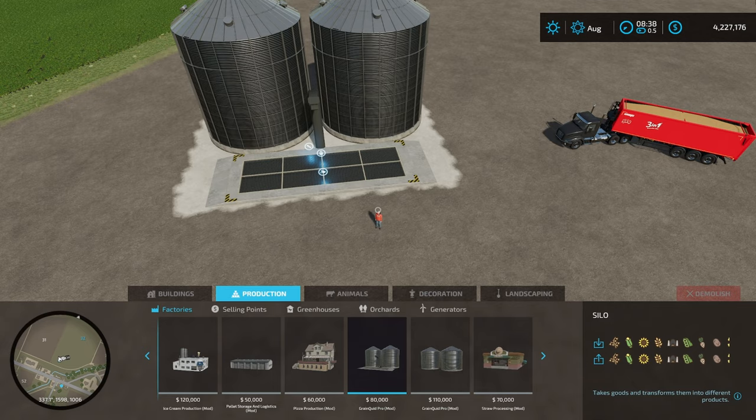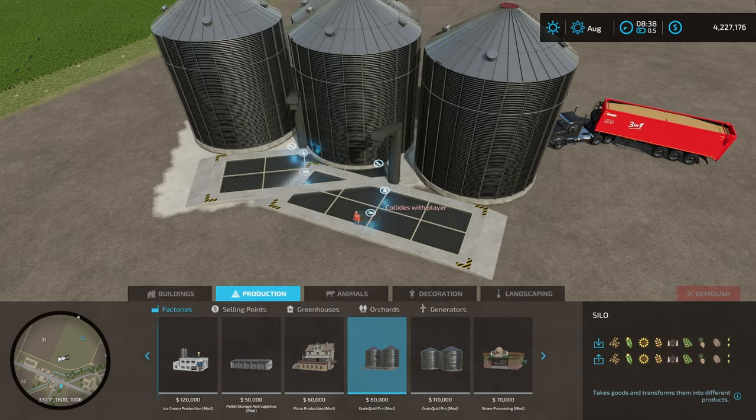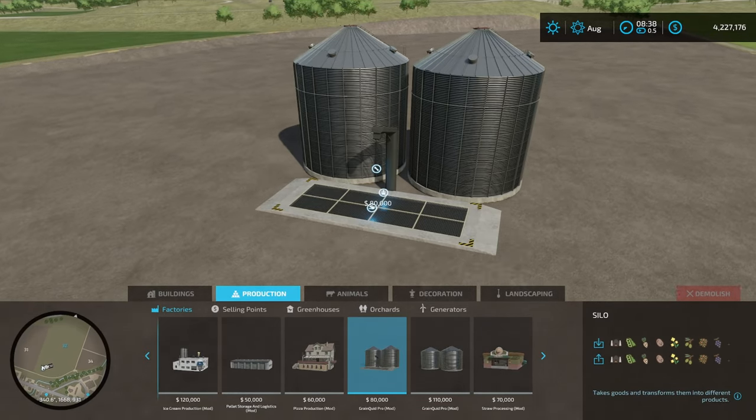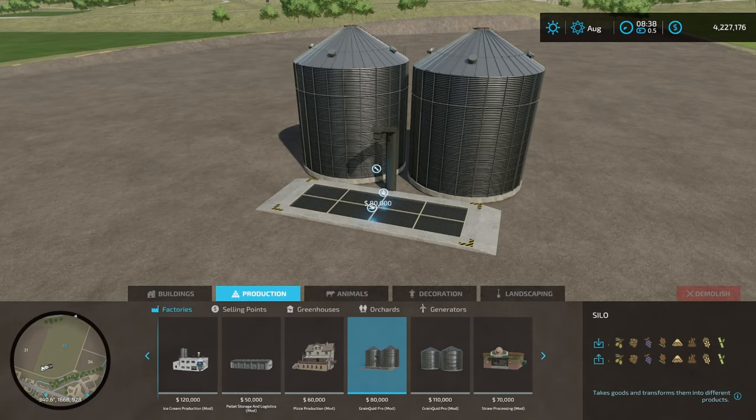You have two different versions right here. The first we're going to look at is the silo, and that's going to be this one right here. It's going to cost you $80,000 to put down, but as you can see down in the bottom right-hand corner, it's going to hold all of your crops — like everything: grapes, sugarcane, straw, manure, forage. It's going to hold some silage and different things like that.